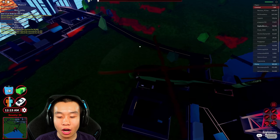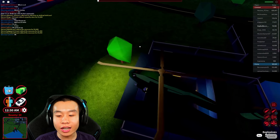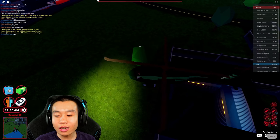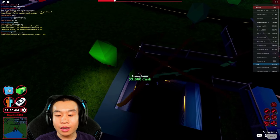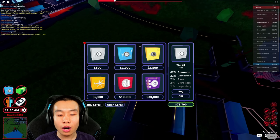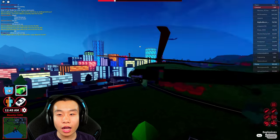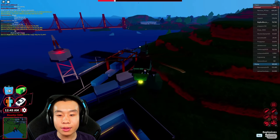I literally just got myself a crate. All we gotta do now is descend in here — boop, there's our money! What do you guys mean it's super hard? I literally just got the money from this thing. Let's go rob it again — we gotta rob this thing multiple times.